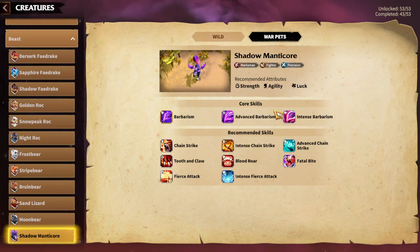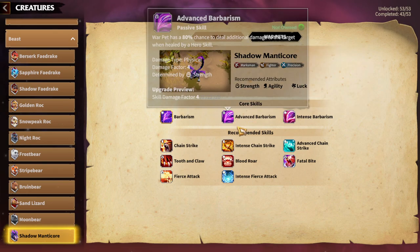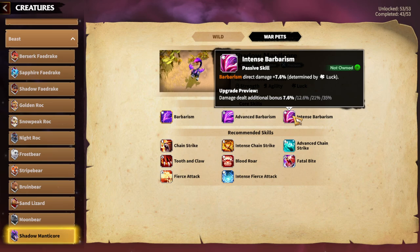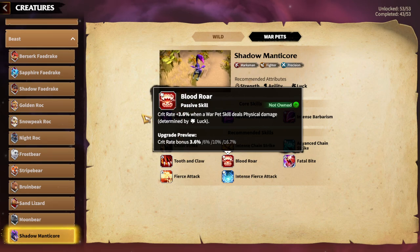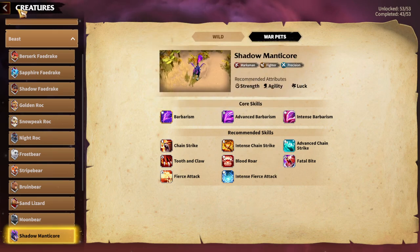For core skills, Intense Barbarism and Advanced Barbarism are must-haves because they give a lot of damage — damage dealt in percentages, plus luck as a shared attribute with Barbarism. Chain Strike and Advanced Chain Strike scale with agility, meaning we're not spending important attributes there. You can also add Blood Roar since it uses luck. Keep in mind you can only have three skills of the same attribute.